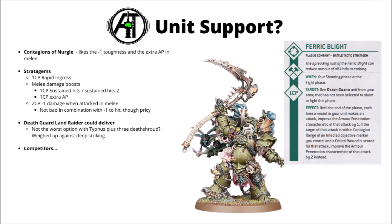Overall, I feel like Typhus is a pretty awesome datasheet right now — just an all-round excellent and efficient datasheet for the Death Guard. The Contagions of Nurgle for the minus one toughness and extra AP certainly take his melee to the next level. For Death Guard-specific stratagems, you've got access to sustained hits and extra AP in combat — he could be up to AP-4, or AP-5 on critical hits. There's also a 2 CP stratagem for minus one damage when attacked in melee. Combined with Death Shroud you could have minus one to hit, minus one to wound, and minus one damage — probably a bit expensive in practice, but a lot of barriers alongside their raw profile.